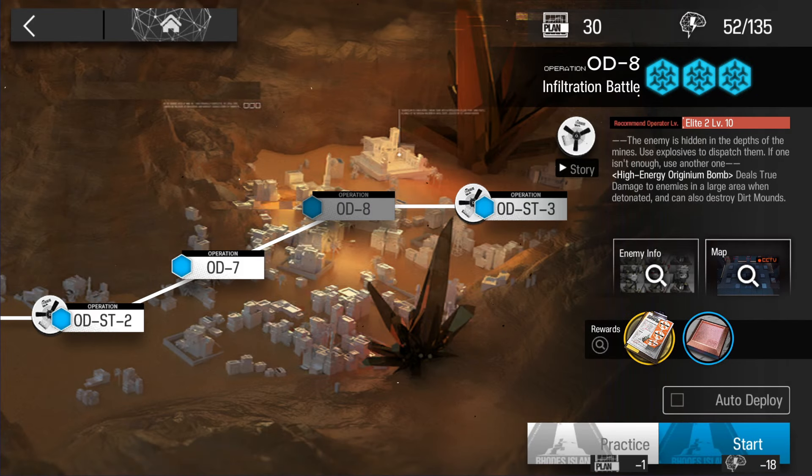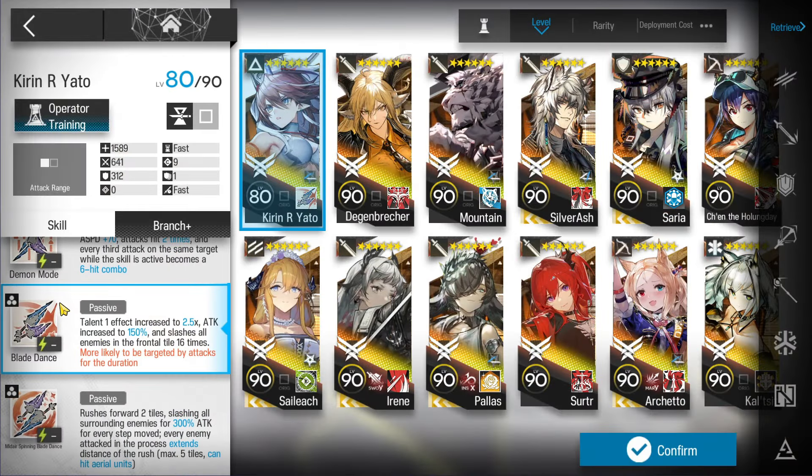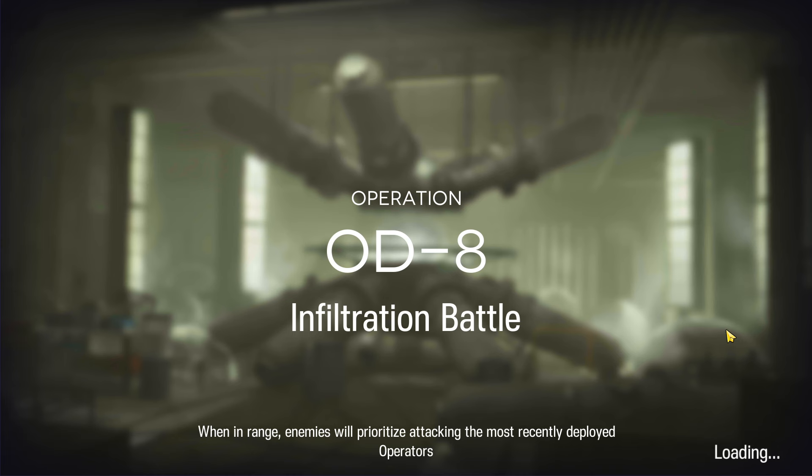Next one: OD-8, Trust Farm. We just need Texas, Blades with the module, Thorns, Yato second skill, and Texas again at the end. You can substitute Yato with some other good helidrops for faster deployment, but remember they must have really good damage.